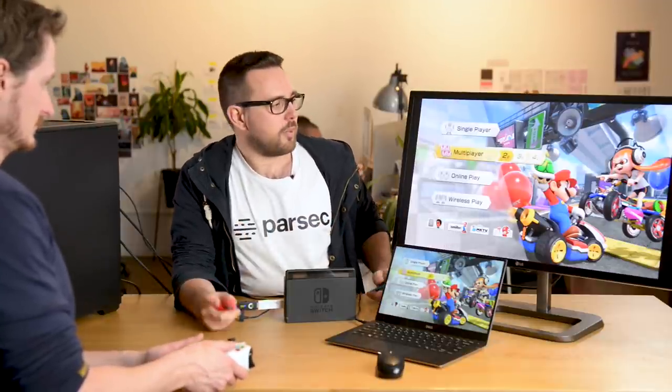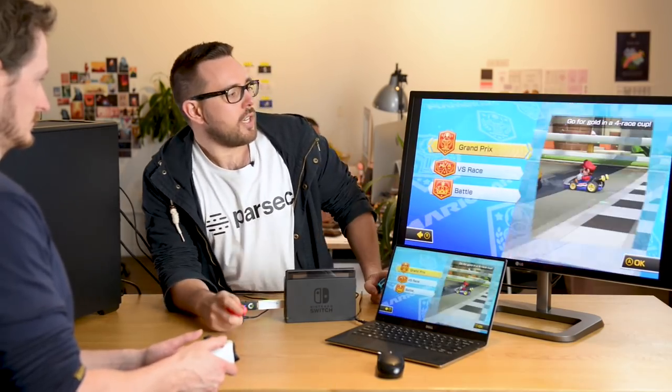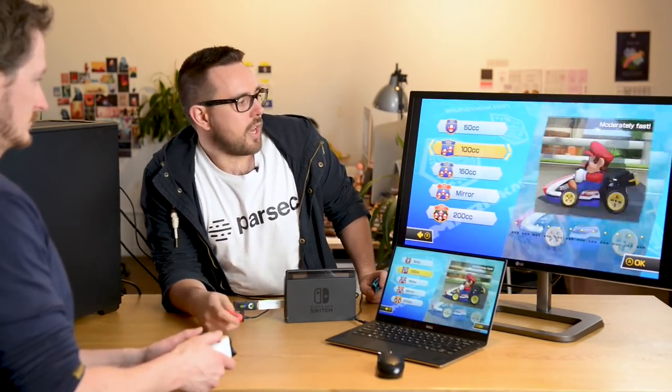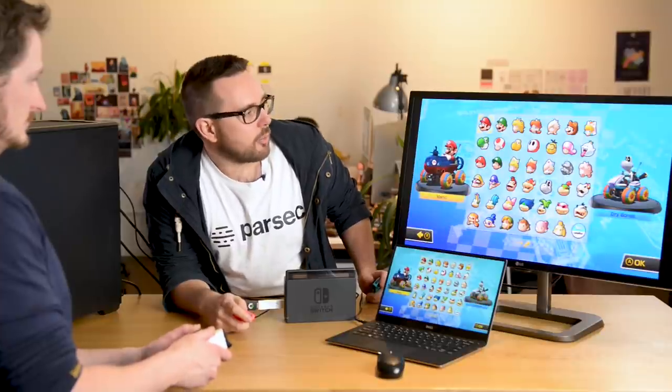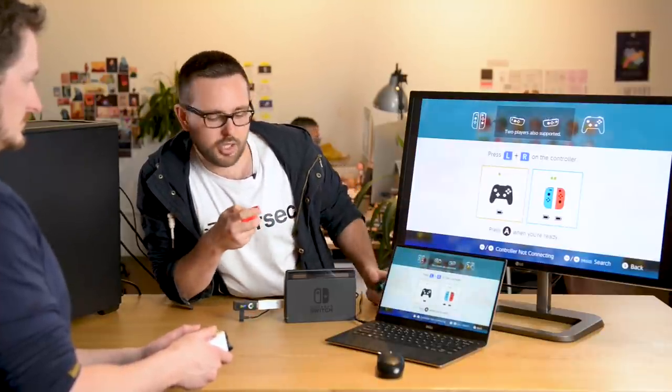I'm going to slide out my Joy-Cons and he's going to start a new game by pressing the B key on the Xbox controller, going to Grand Prix. 100cc looks good. I'm going to pick a character, and I'm going to approve my controller. Now both controllers are showing up and I'm going to press OK.